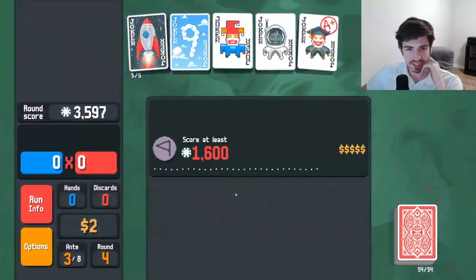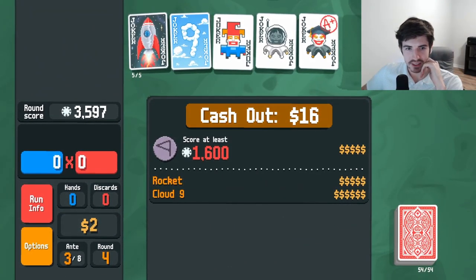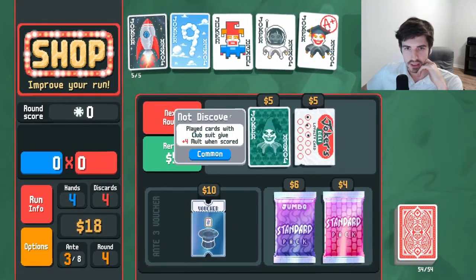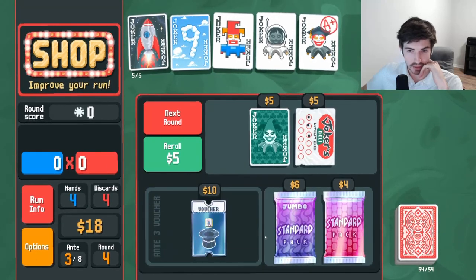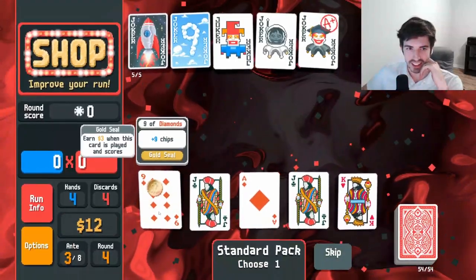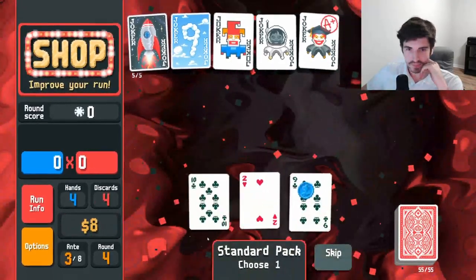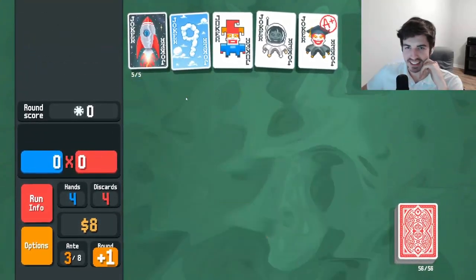We unlocked the blue deck — that's huge! All this money we're getting. 16 around with no interest. Club suit synergy — I don't think we need either of these. Cards can be purchased from the shops, that seems really good actually. Another nine — don't mind if I do. Give me as many nines as you want, I'll take them. We're just going to get as many nines as humanly possible.